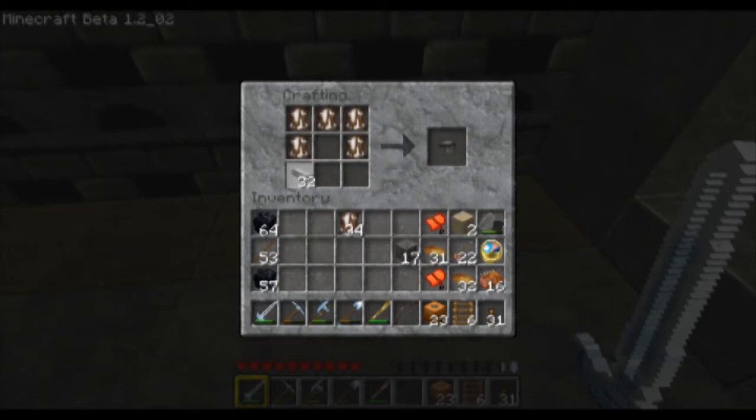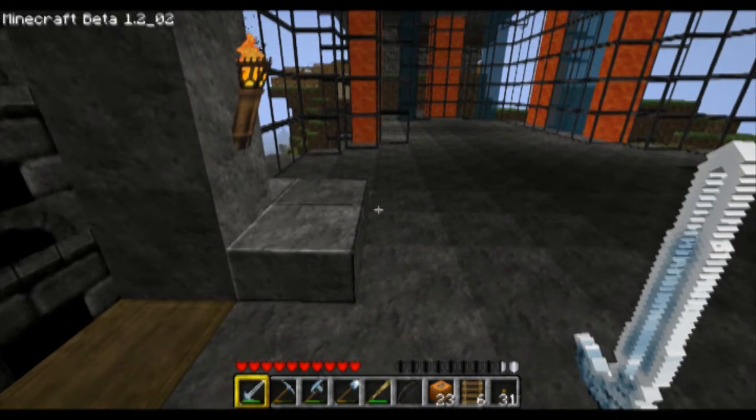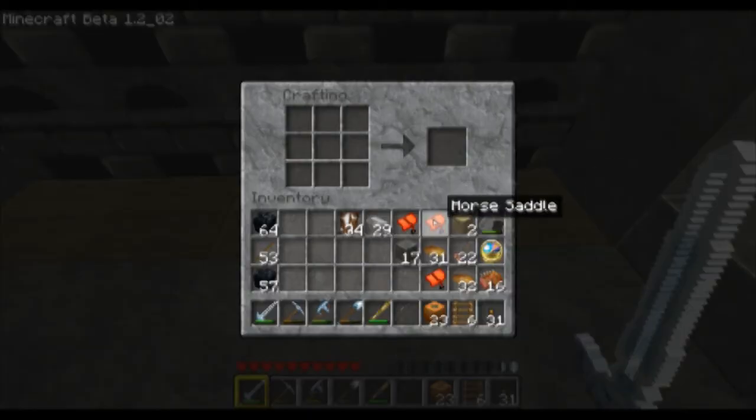Five leather and three iron ingots. These are different than the ones that you're going to find in dungeons — the ones that allow you to ride the pig. So this is unique only to this mod. So you're going to need a horse saddle first.